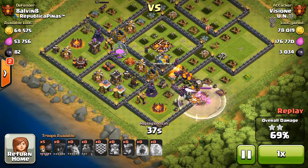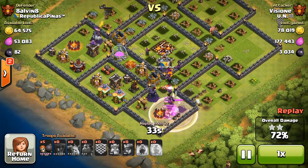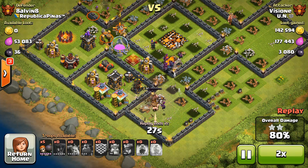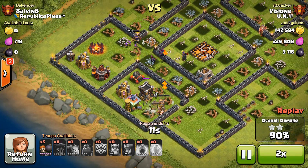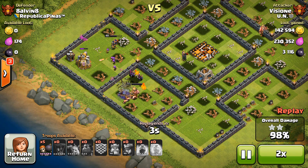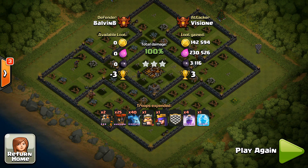The second star has already been achieved. We've got just about 40 seconds left on the timer at 65 percent. We have a level 40 king out on the field. The queen is at the top and her ability has just been activated — if she can take down that level 12 archer tower there's a good chance for a three-star. With one second left we reach 100 percent and one trophy per star — three trophies total.